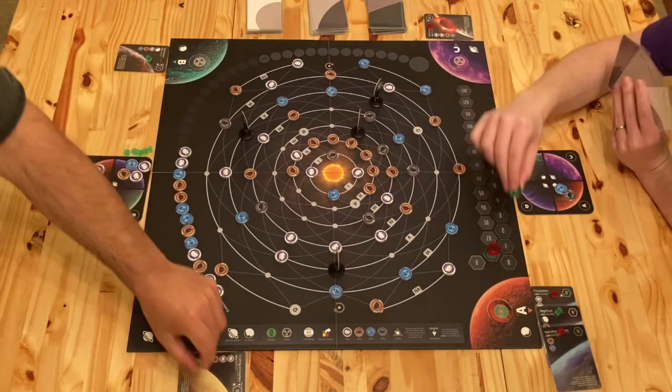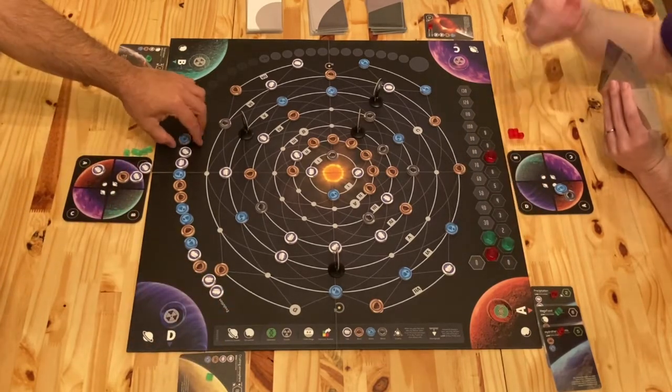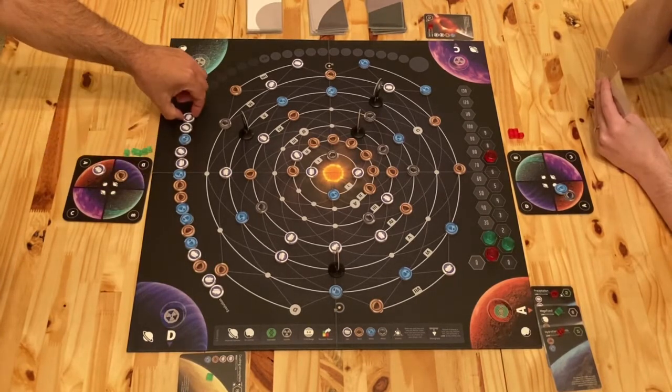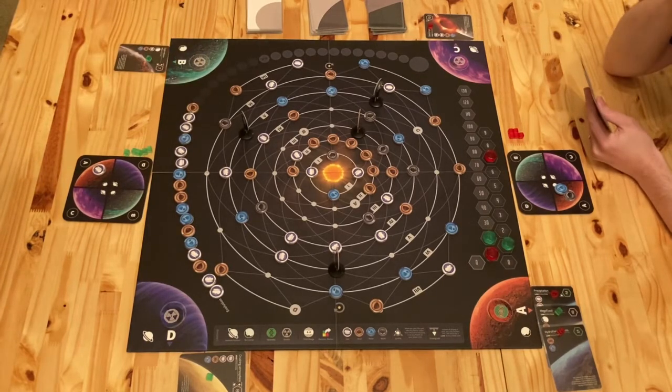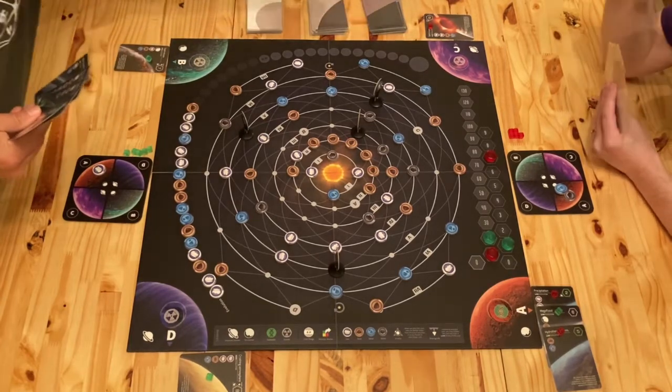And I'm going to put that there. And all of these go — and I get points down here. And I think I'm going to draw. I'll go with a low evolution card this time.